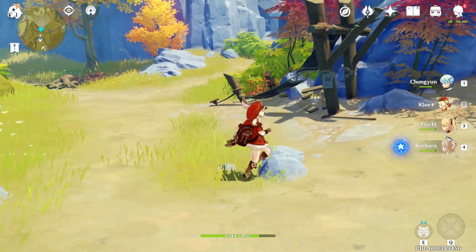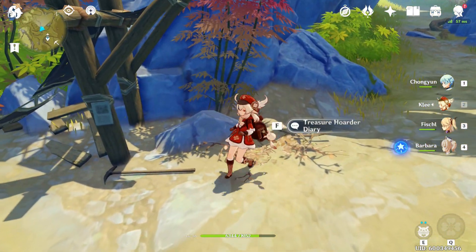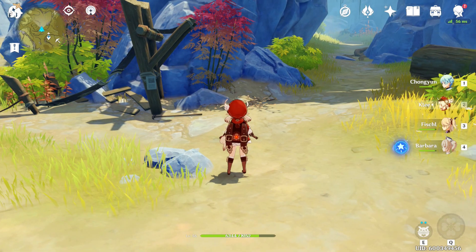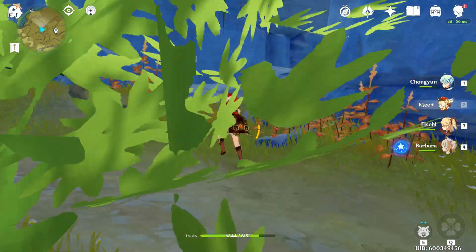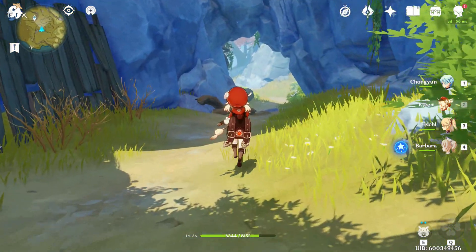There's gonna be a treasure hoarder guy walking right here — just kill him, and once you finish with him you're gonna dig in this location right here. It's gonna say 'mine' or 'dig' — press F and an exquisite chest is gonna pop up. Then you'll come over here where there's gonna be a breakable wall right here, with a chest right up in there.